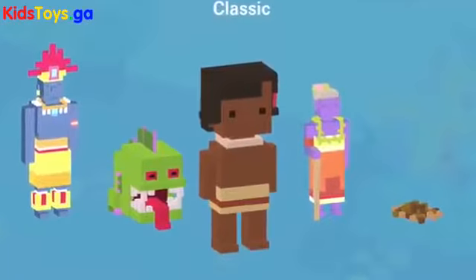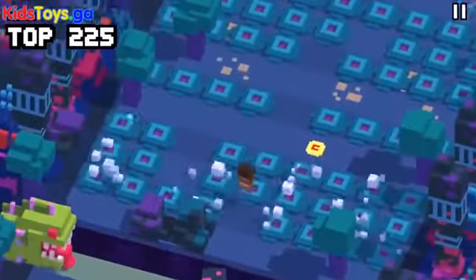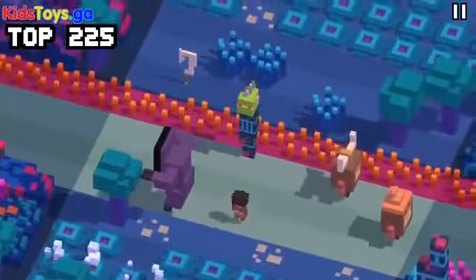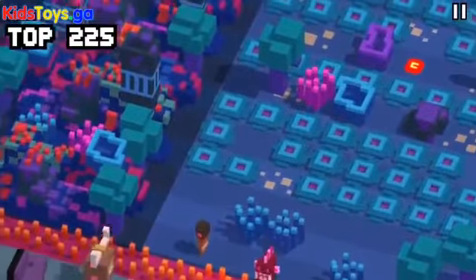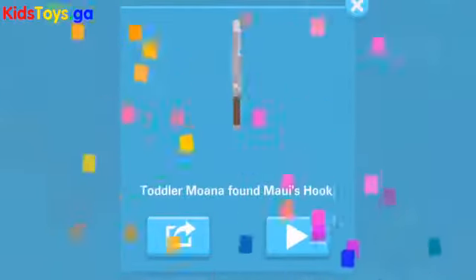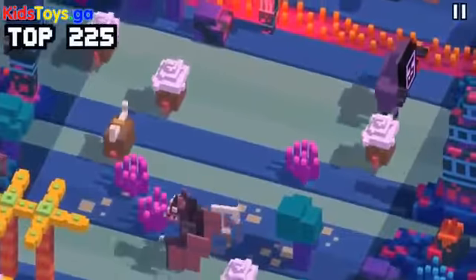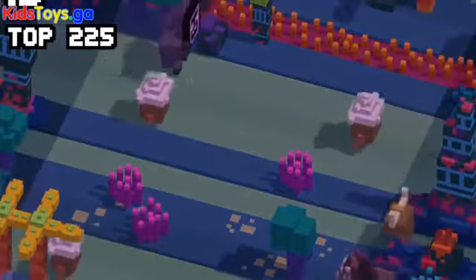Next we're going to need toddler Moana, who is a daily mission secret character. The next couple of secret characters depend on her. When you have toddler Moana, you will be able to find the hook — just pick it up as you're playing around, and then next time you die you will unlock Maui's hook. That is how you get that.